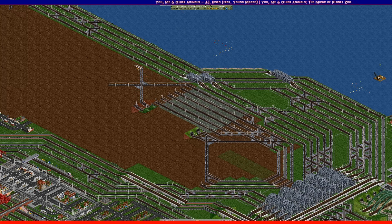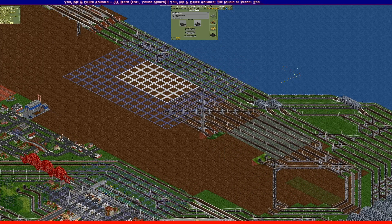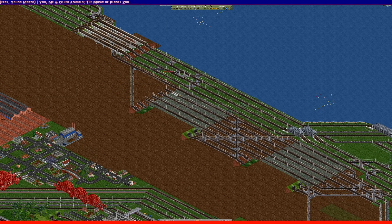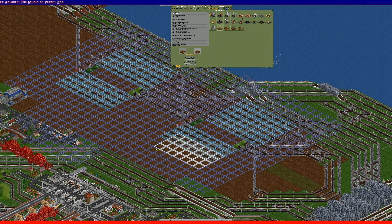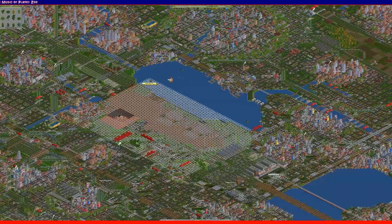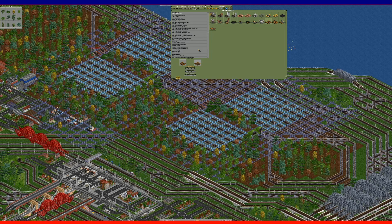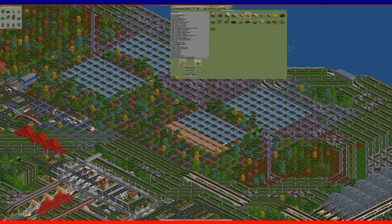We've got a one-way system for most of the outer platforms of the freight terminal, but the inner ones are all bi-directional. The idea is trains can enter and leave in any direction; if they need to use the loops either end they will. There are no waypoints, so once a train enters it'll go through to whichever track it needs according to what cargo it's carrying, load or unload, and then head out again.